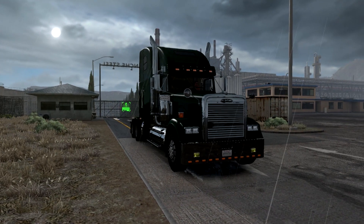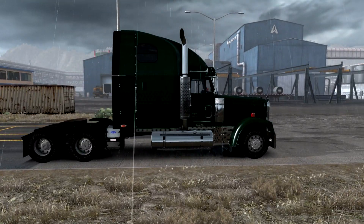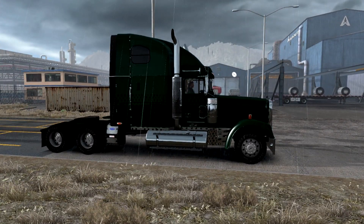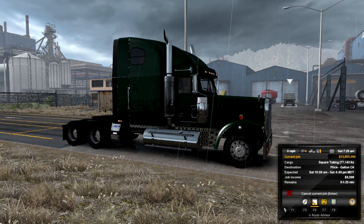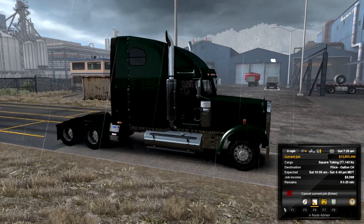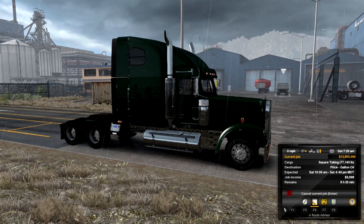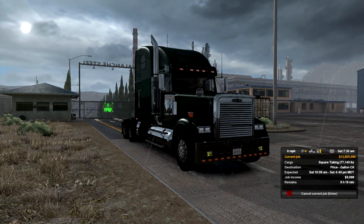We're already here at Avalanche Steel and we're going to be picking up some square tubing — it's 77,000 pounds. We're going to be taking it to Price, Utah from Salt Lake City.